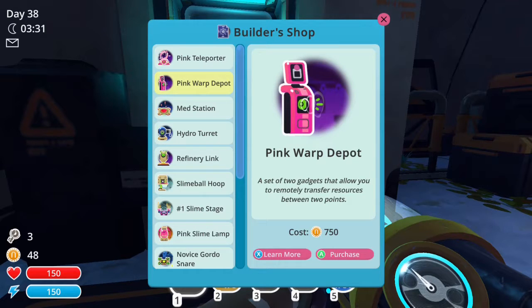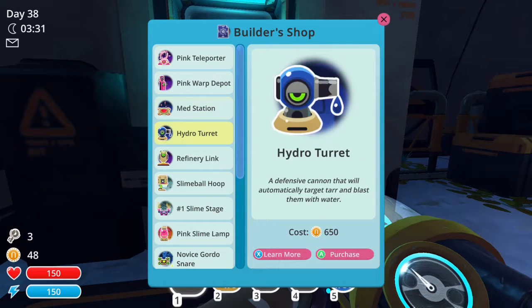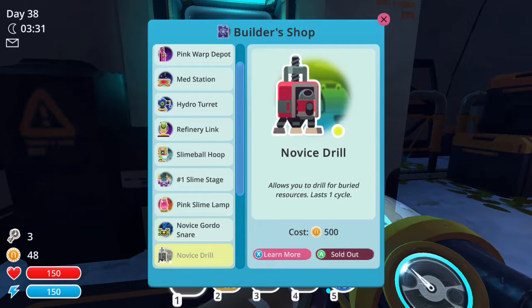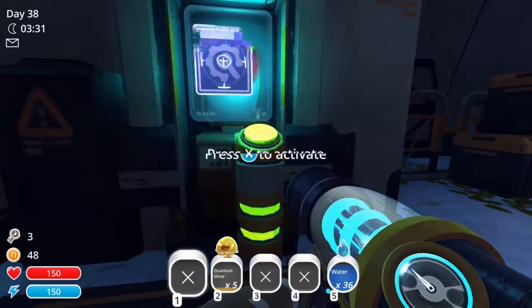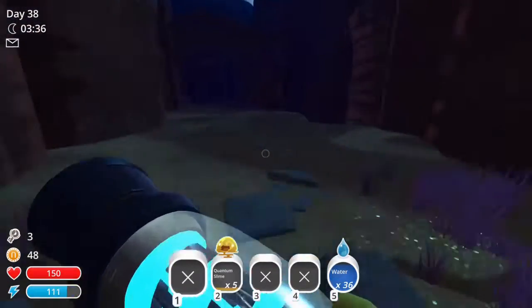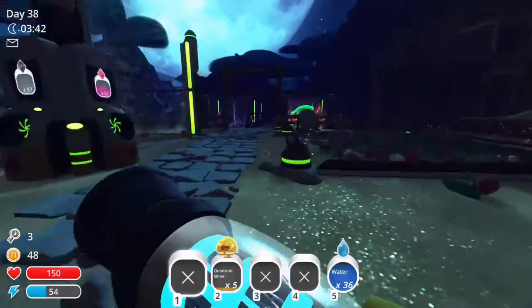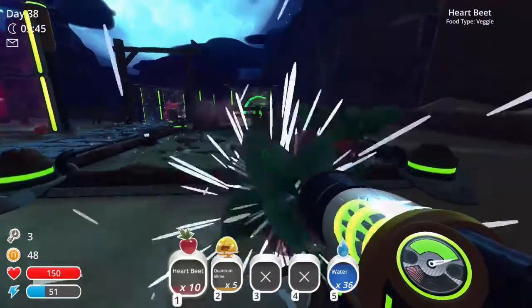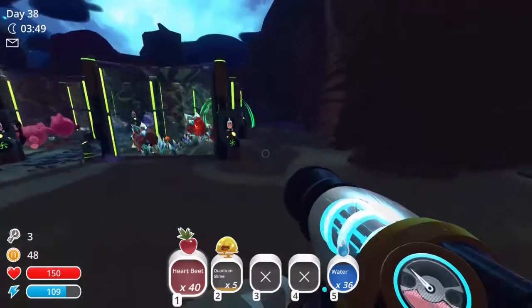Okay, I want to see if I can make the teleporter. I need to transform resources — no. Set of two teleporters that can be used to create your own quick travel link — yeah, we need that one. 750 — I wonder what it takes to build it. All right, let's get food for these guys and then we'll check that out.